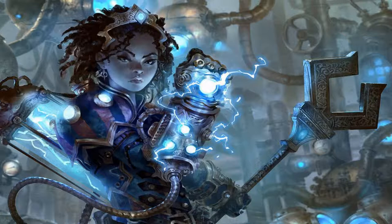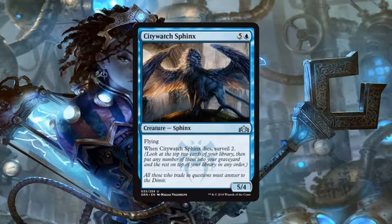Next up we have the Citadel Watch Sphinx, a 5/4 Sphinx for 5 generic and 1 blue mana that has flying, and when it dies, you get to Surveil 2. This thing is big, it flies, and when it dies we get to Surveil 2. This is what I really want to be doing mid-game. This guy is going to be hard to deal with, and the fact that he helps you search through a couple cards just adds a little bit more icing to that beautiful Sphinx-y cake.